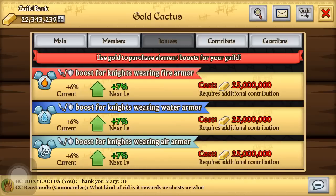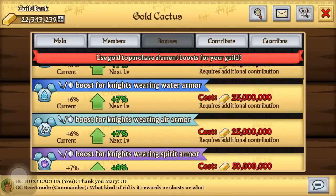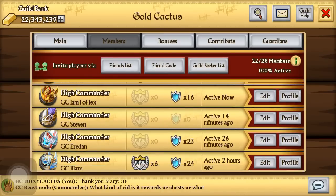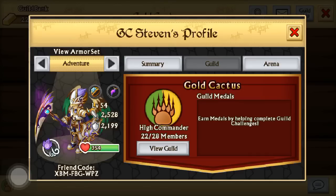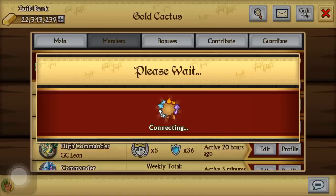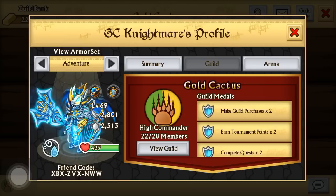I'm going to be upgrading Air because a lot of our guys have Air — look, GC Steven right here needs Air. Congratulations to this guy — he got both of these dragonforge out of one chest.